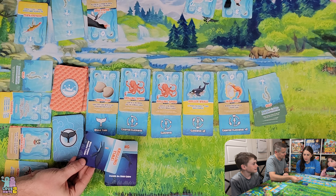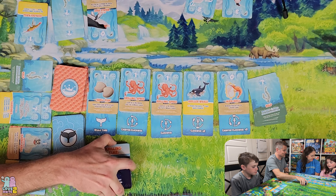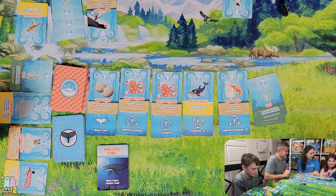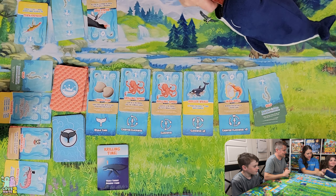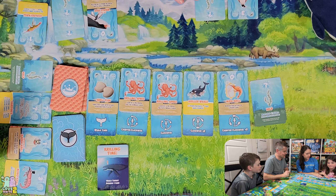We flip a whale card — Krilling Time. The whale eats one of Sam's cards. She chooses to give up the two-point card rather than the three-point card. Because she gave up a krill card, she gets a consolation kelp.